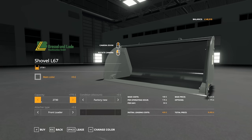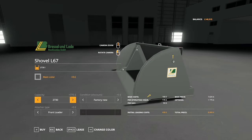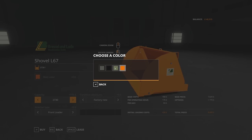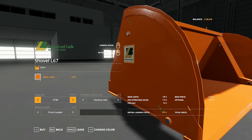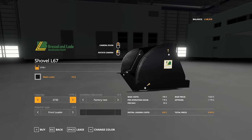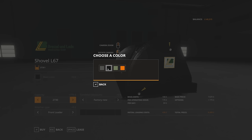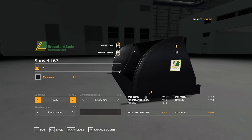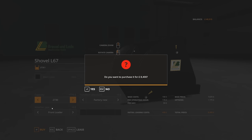Let me just show you what we're going to buy. We have here a 2,730-litre bucket. We're going to replace our existing bucket with this. It doesn't cost any extra for a different color, so that's pretty nice. The orange is quite bright. Maybe black would be better against the Massey Ferguson color scheme, so we will go with that. Call me Mr. Unadventurous, but it's pretty good. We're going to spend £8,400 on that.